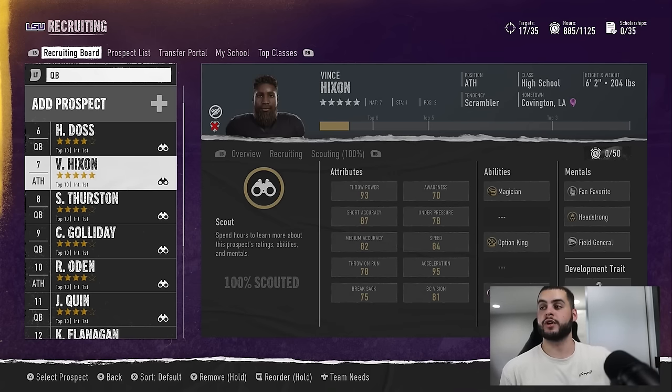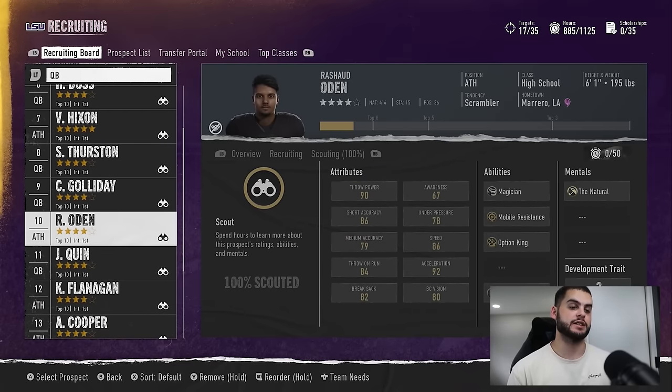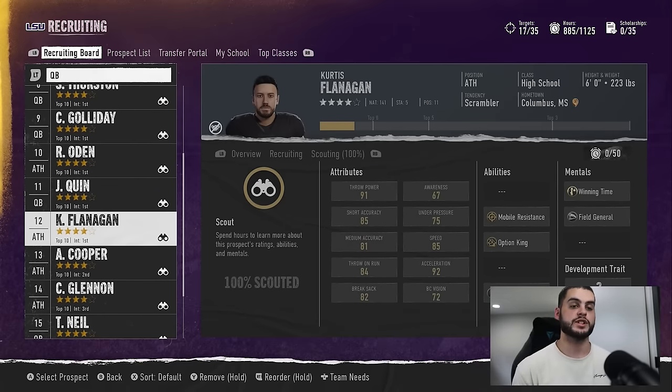I have a quarterback in my online league who starts with headstrong on bronze — very useful. He's had a great Heisman-type season and hasn't upgraded it. You could go the whole four years and your player never upgrades their abilities. I have a running back who's not a high overall but has all the best running back abilities, and he's stuck on bronze and silver because he's using XP to upgrade to 99 overall instead of his abilities.